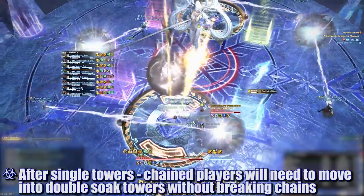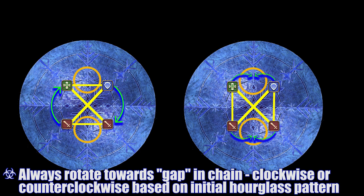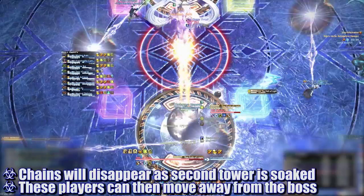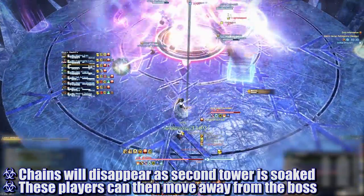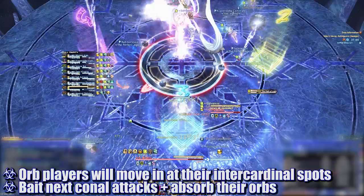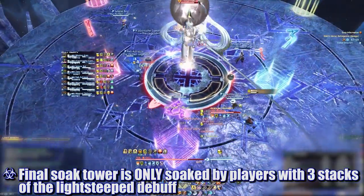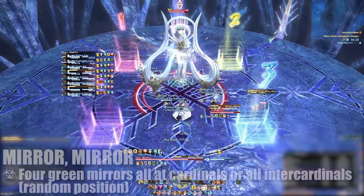As soon as the conal attack goes off, the first round of towers resolves and two soak towers will reform in the north and south. These towers each require two players inside them to appropriately soak. The chain players will need to move in the direction of the player next to them that they are not currently tethered to, until they both meet inside the new tower. The second tower soak will resolve and the chains will disappear. A final soak tower will then spawn directly underneath the boss, requiring four players to satisfy. The previously chained players will move out of melee range to allow all the orb players to come in and be the four closest players to the boss — this causes the next round of Path of Light conal attacks to target them. The orb players can also pop their orbs safely during this time. At this point, four players will have three stacks of the Light Steeped debuff while the rest have four, making them ineligible for further mechanics. The three-stack players will all move into the final soak tower, marking the end of the Light Rampant phase — the Light Steeped debuffs will naturally fall off.